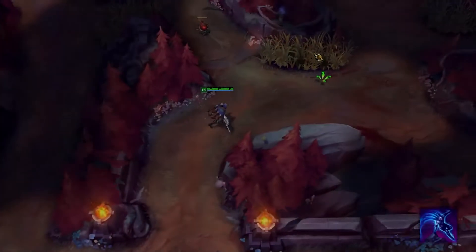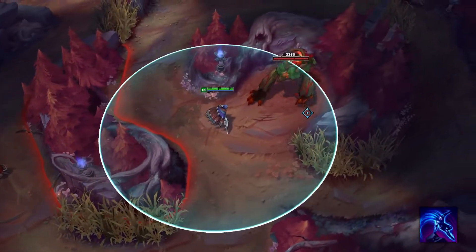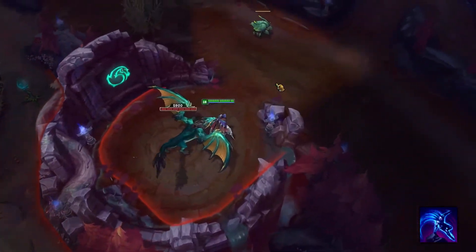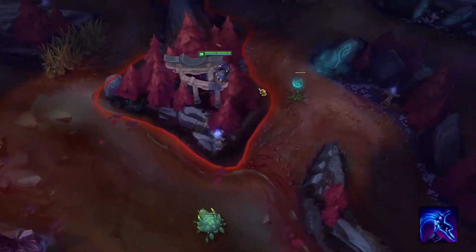His E is what makes him cool after the rework. When you use E, Talon jumps over any obstacle you target, marking it for a few minutes and your E goes on a 1 second cooldown. Every marked obstacle can't be jumped over for a few minutes. This ability can make for some pretty killer ganks and some really cool escapes.